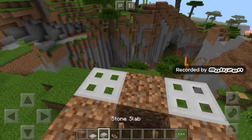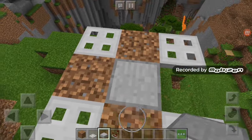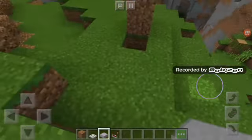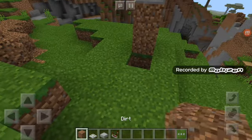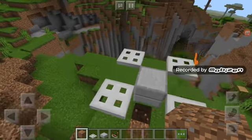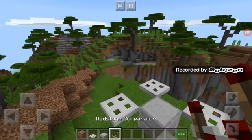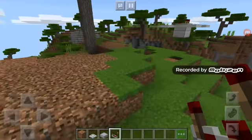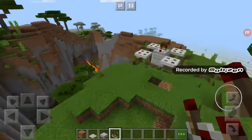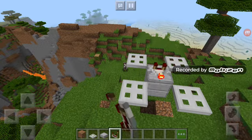Put the double stone slab block and destroy those other dirt blocks. So this is how you build a drone. I have to put the redstone comparator — it will look cool, and actually it already does.